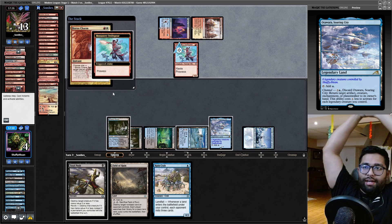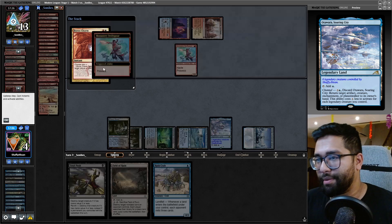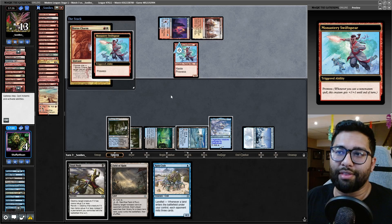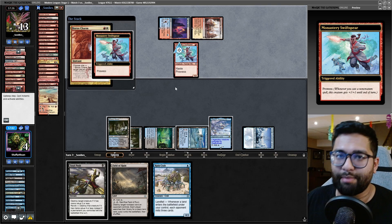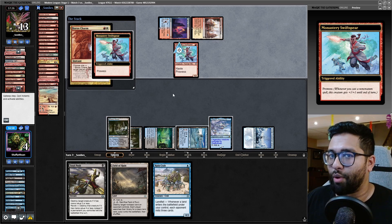There's no way I could have played around this — that is just unfortunate. GGs, that's the Burn matchup, right down to the end. But I'm happy that Mill can at least make the Burn player fight for it.